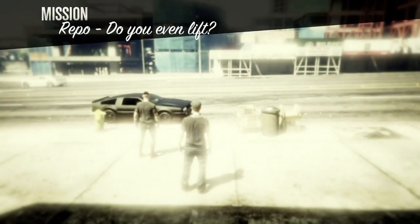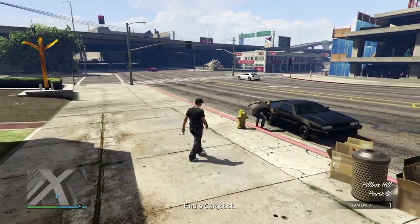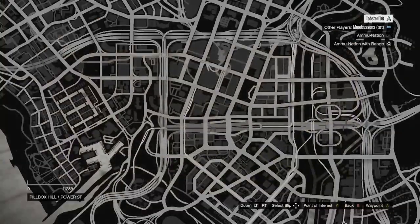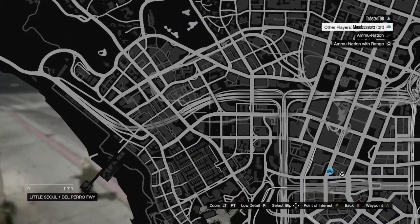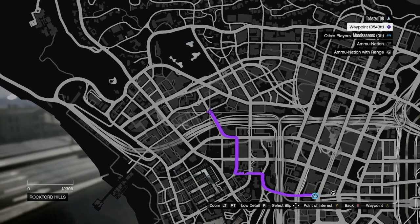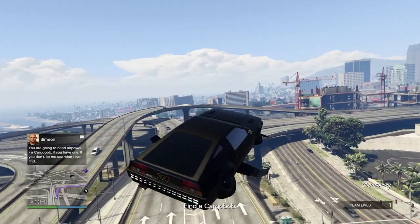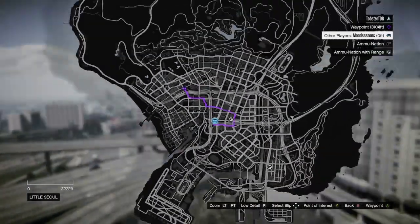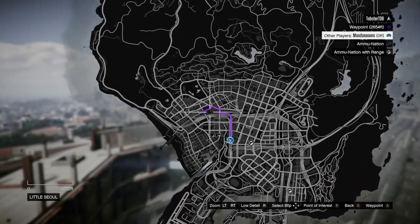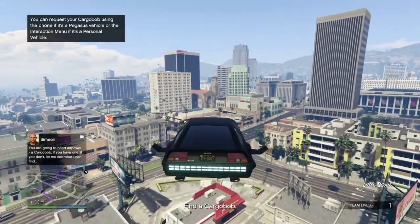The next mission is Do You Even Lift, which I consider the technically hardest mission on this list as many people struggle picking up the cars with the Cargo Bob. The first thing Simeon will do is make you find a Cargo Bob. If you have your own you can spawn it in, which would be best as you would avoid the gunfire of the security guards. If you don't own a Cargo Bob, they spawn at the movie studio in the top left of Los Santos. If you don't know where it is, Simeon will send you a message after a short amount of time and tell you where it is.